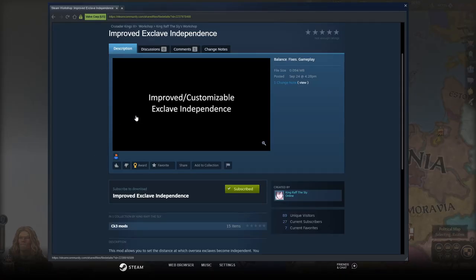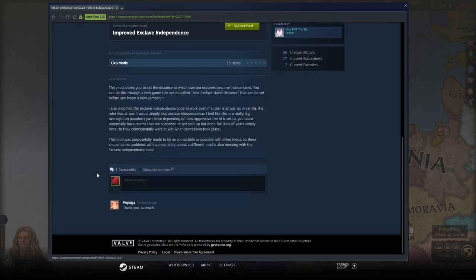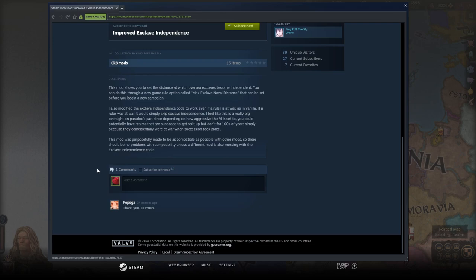Someone came up with a mod - it's a brand new mod called 'Improved Exclave Independence.' It came out four hours ago as of recording this, though the video is going up on Saturday the 26th. It was created by King Raph the Sly, and this mod allows you to set the distance at which sea exclaves become independent.